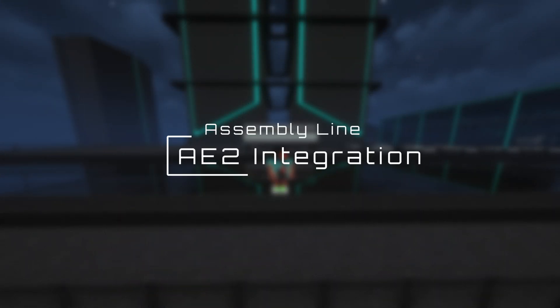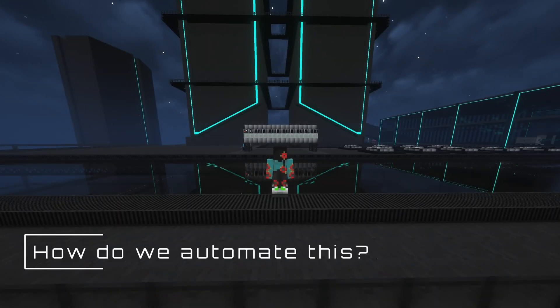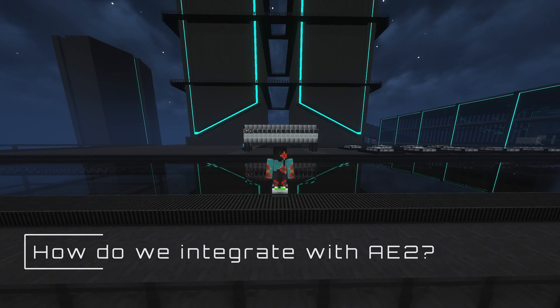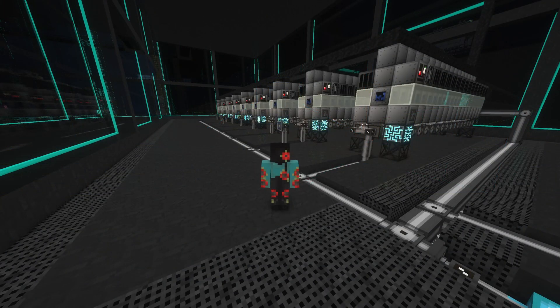How do you make sure that these conditions are met consistently and automatically? Furthermore, how can you integrate assembly lines into your AE2 network? The answer, as always, is subnetting.